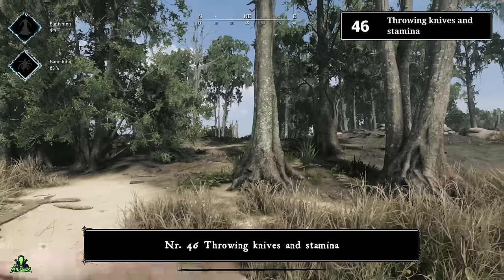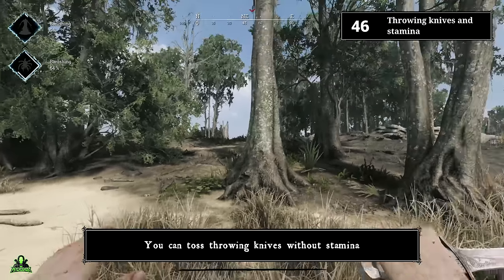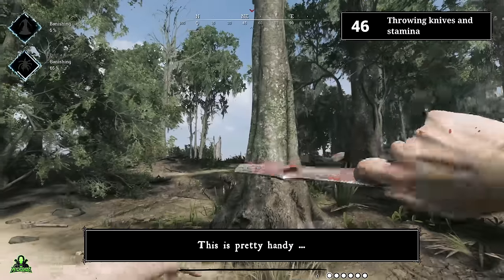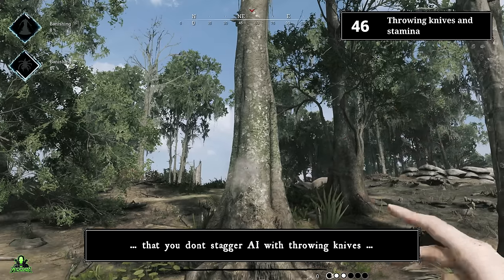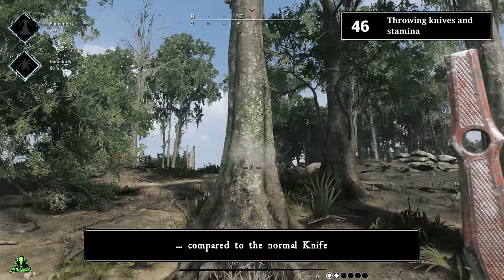Number forty-six: throwing knives and stamina. You can toss throwing knives without stamina — this is handy to get rid of a large group of grunts. Keep in mind that you don't stagger AI with throwing knives compared to the normal knife.